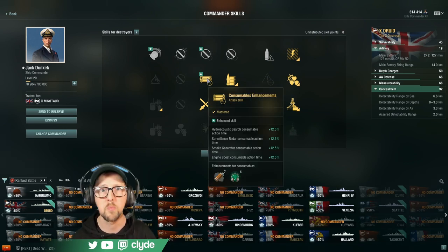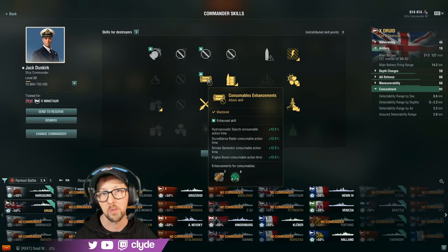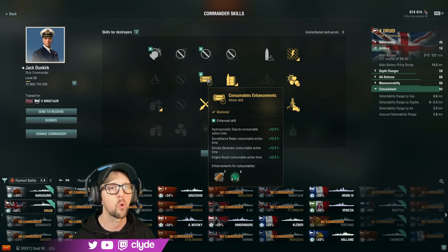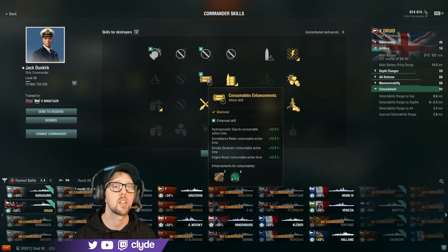Where I do take advantage of Dunkirk is with Consumables Enhancements. Using this one gives a 12.5% buff to the acoustics, as opposed to the normal 10% on a regular captain. This pushes Jack Dunkirk's acoustics duration out to 222.8 seconds — that's almost 4 minutes of having those British acoustics running, which gives you a very long time to stay safe in your smoke from enemy torpedoes.